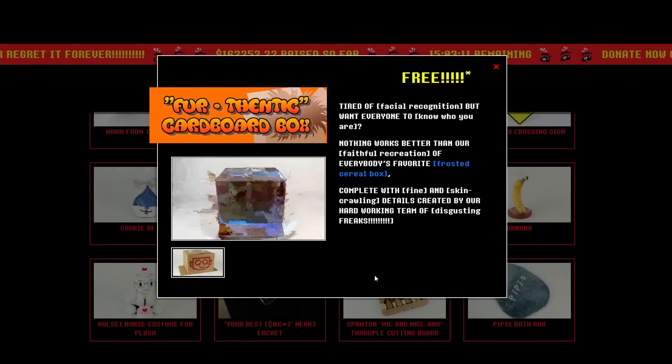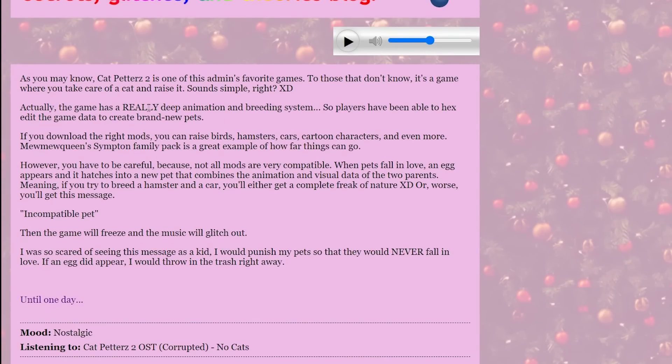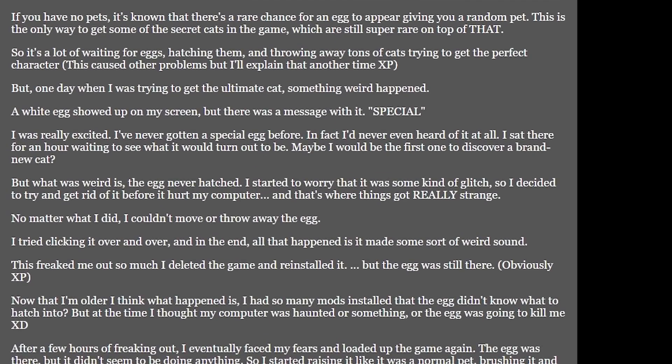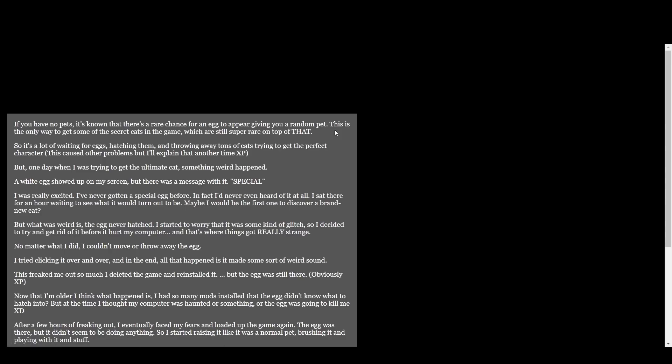The link in the robot face cardboard box leads to Noelle's game blog, styled after early Myspace-esque social media pages. The blog post describes Noelle's experience with the pet care simulator Cat Petters 2, and how advanced the game is. Noelle describes her fear of a certain glitch that would occur when breeding an incompatible egg, so she would punish her pets for falling in love. Another external link with the words 'until one day' brings the player to an entirely new page. That separate blog post talks about a glitch Noelle got in Cat Petters involving a special white egg that wouldn't leave the game, even when it was reinstalled. Eventually Noelle decided to raise this immovable egg as a normal pet, but one day, booting up the game, she got the message 'left home due to happiness' and the egg was finally gone. Noelle explains that pets only leave when they're neglected and unhappy, not the other way around. She also recalls that the egg did have a name, but it's been so long she's forgotten, and she implores anyone who knows anything about this bug to sign her guestbook.